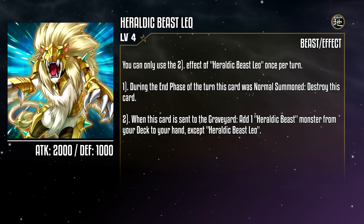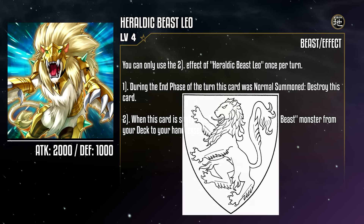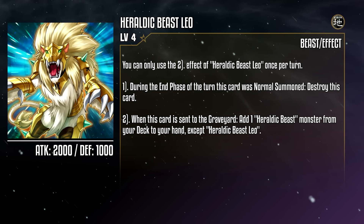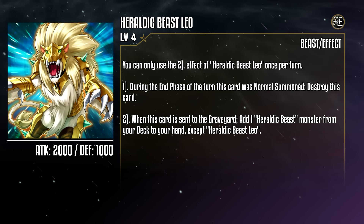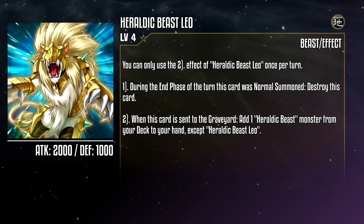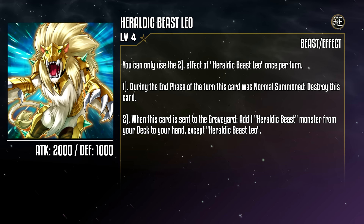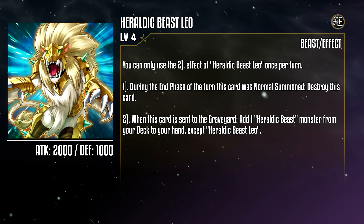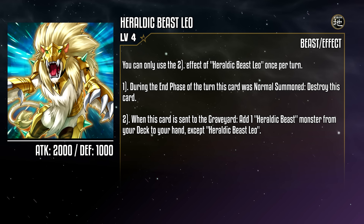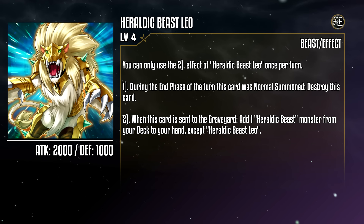Heraldic Beast Leo is an Earth Beast monster with 2000 attack and 1000 defense, based on the noble Heraldic Lion. During the end phase of the turn this card was normal summoned, it's destroyed, and when this card is sent to the graveyard from anywhere, you can add a Heraldic Beast monster from your deck to your hand, except a copy of this card. Notably, it doesn't care how it's sent to the grave — so while it'll replace itself after its normal summon self-destruct, this also applies when you detach it as Xyz material. This does have a hard once per turn on it though, so don't get any funny ideas of sending multiples in a single turn. It's strong, but it's not Soulpiercer strong. Despite the limitation, I'm sure it'll be your main source of card advantage.